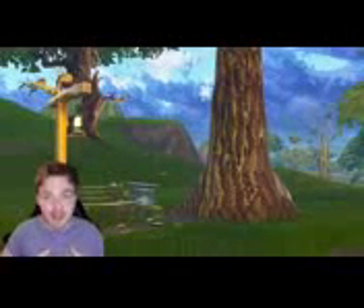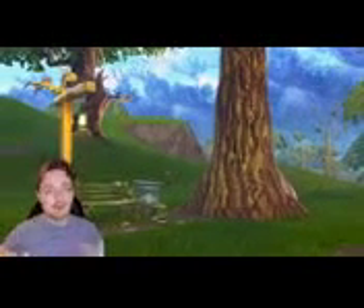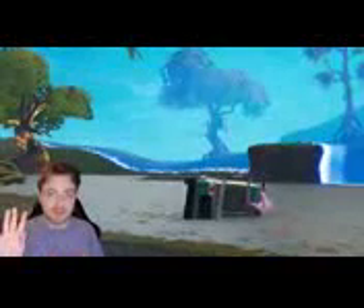Hey, what is up everybody, my name is Starlord. I hope you're all having a fantastic day. In today's video, I'm going to be showing you guys where to find the secret battle pass star for the week 4 challenges in Fortnite Battle Royale — the one that is located between a bench, an ice cream truck, and also an attack helicopter.